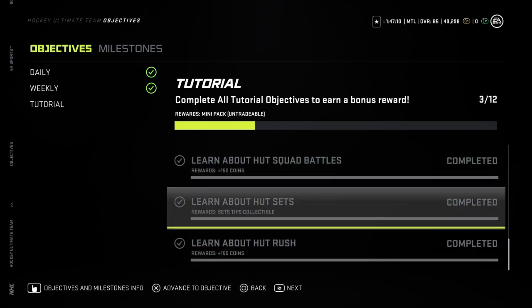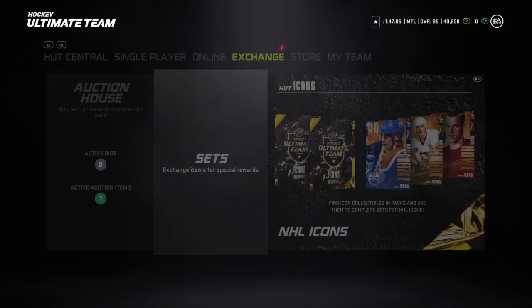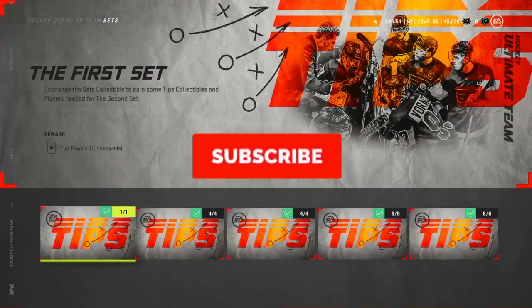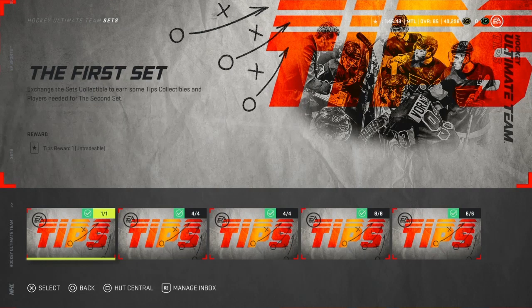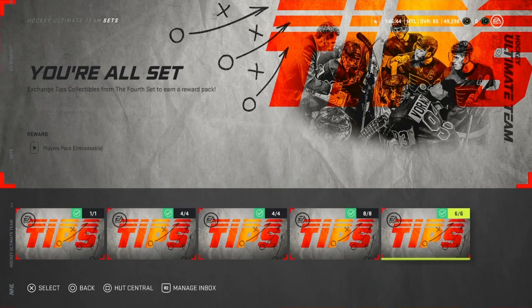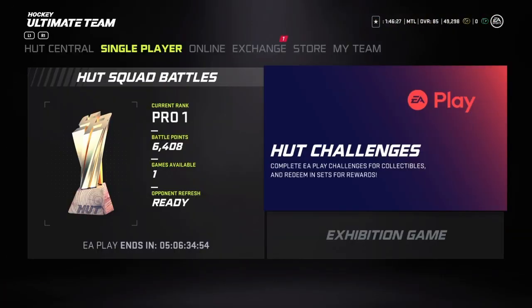Under HUT Sets you get a set tips collectible. Go over to your sets, then your tip sets, put that in there, and you'll be able to complete all of them just from doing that one little thing. You get a players pack at the end with a bunch of gold players, and possibly some good ones too — a very easy tool to start off your HUT team.